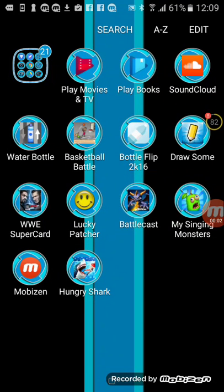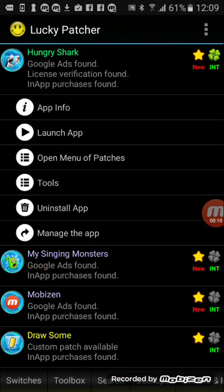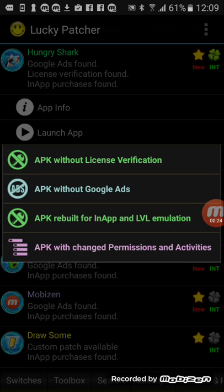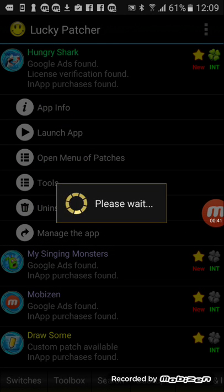Hello guys, today I'm going to show you how to hack Hungry Shark World. Just download the Lucky Patcher and click on Hungry Shark, press open menu of patches, then press create mod file, ABK file like that, and then press the third one which is the ABK report for an app and LVL emulation. Then press rebuild the app.